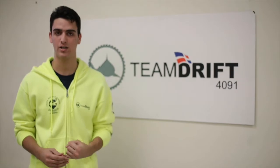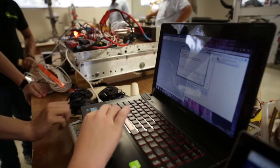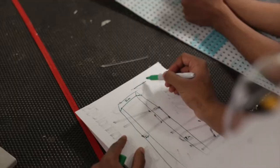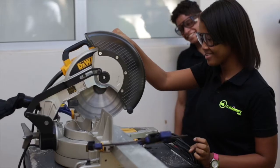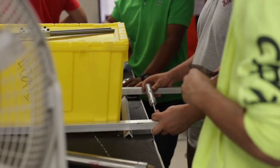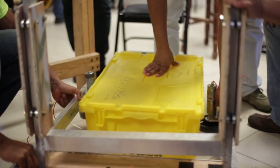First, we created a 3D computer-aided design model. After this, we created two models for the arms: a small model that could work by grabbing a box, and a second, bigger prototype which we used to grab the crate, and it worked.